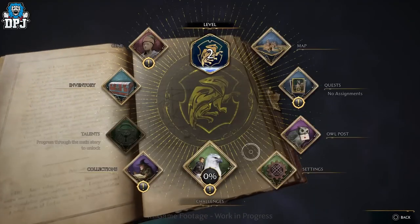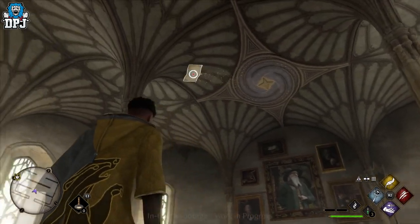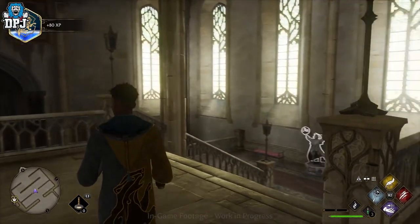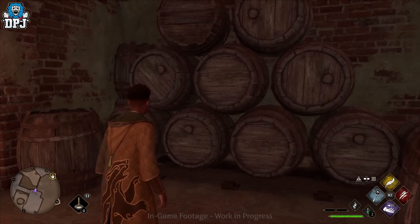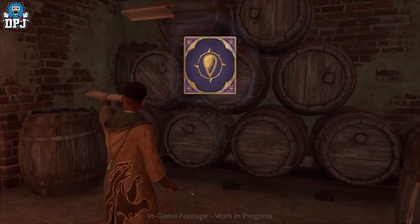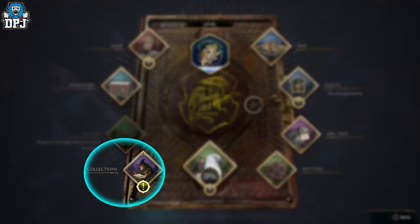We then have the collections tab. Like the pages we've seen being collected around Hogwarts via gameplay reveals, there are many collectables within the game for you to find. I don't know if finding pages triggers something in the collections tab — unlocking or progressing things further — or if you're rewarded for collecting a set amount, but I'd imagine collectables are scattered across the entirety of the open world map.